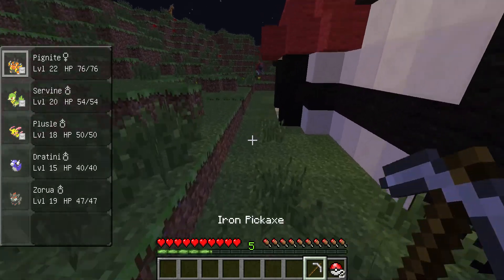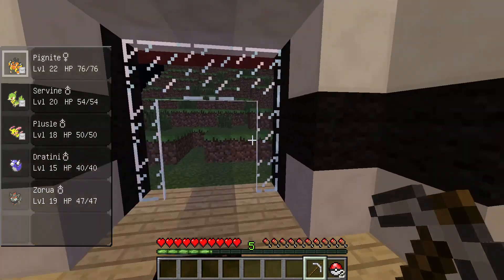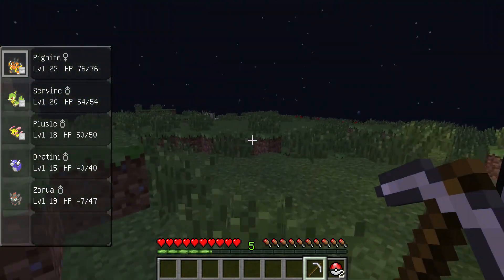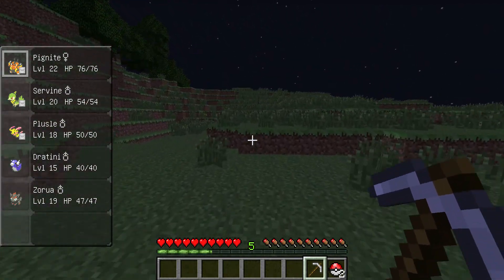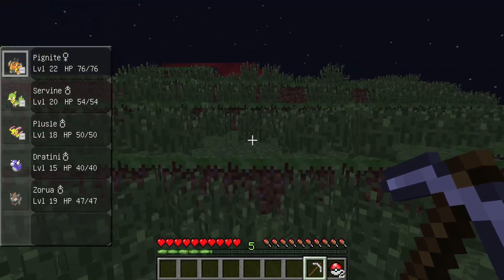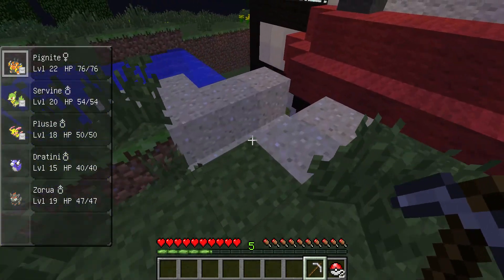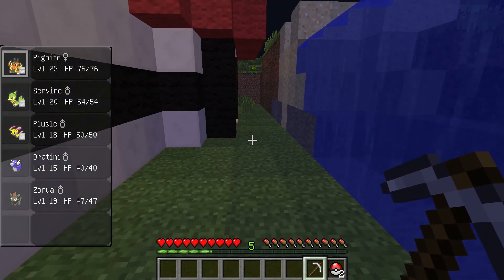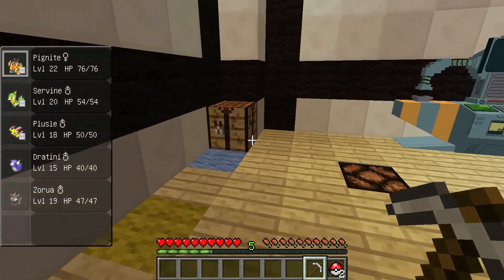Today I need to do something before we even start. One of my friends who watches the series alerted me that I missed something that's a pretty rare occurrence in Pixelmon. He didn't tell me what it was — he just said go to the Poke Center that has this water right here and look for a trap door. So I'm going to come in here and look for a trap door.